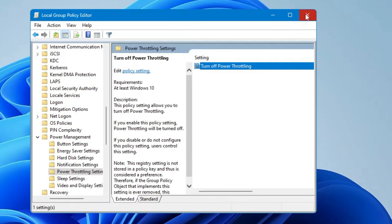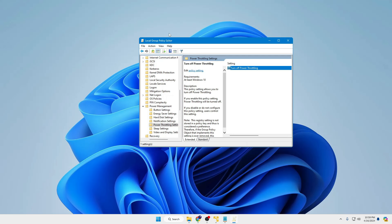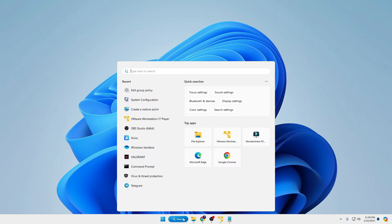In case you are not able to access the Group Policy Editor, I've already created a video on how to enable the Group Policy Editor on the Home edition — you can watch that video to enable it. Now, next click on your Windows search again and type 'performance'.